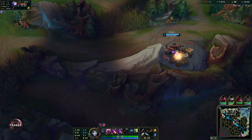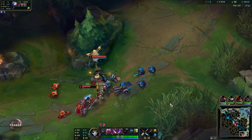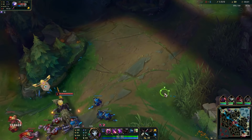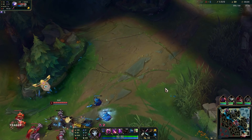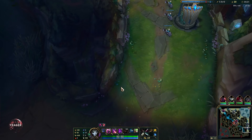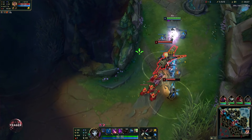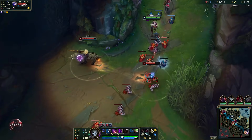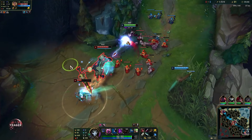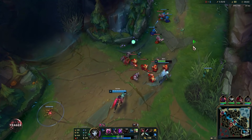Since Jhin gets increased AD when you build attack speed and crit, he's able to reach insanely high AD numbers, so his late game will be really strong. But he's not good in extended fights because of his reload animation — he's good in short trades where he can burst people and then back off, wait for a short duration, and then get back in. If you lane against someone like Vayne, you'll get absolutely destroyed in extended fights.